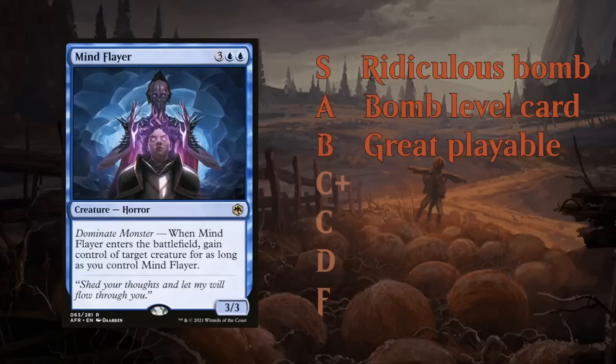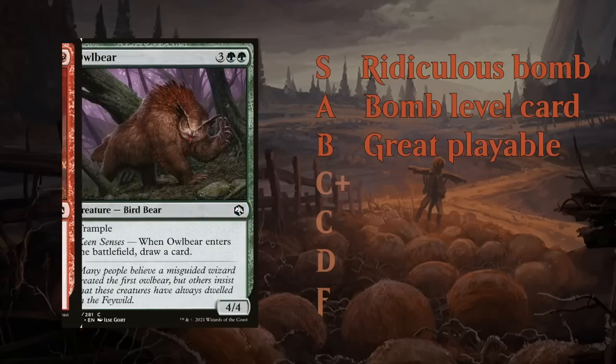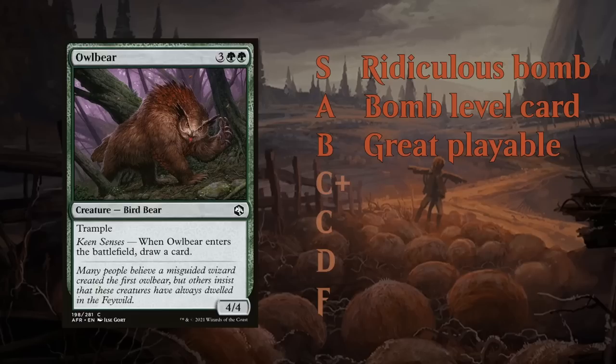Next up is the B tier — great playables that will heavily pull you into their colors. We'll often find the best commons at this grade. Think of Dragon's Fire in Forgotten Realms, probably the best common in the set — just great efficient instant speed removal. Nice 2-for-1 creatures like Owlbear might also sneak into the B category. These are great playables you're happy to first pick.